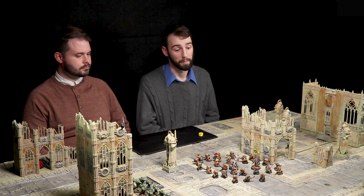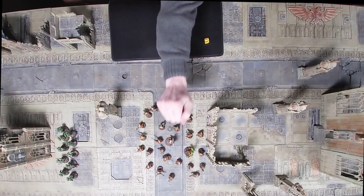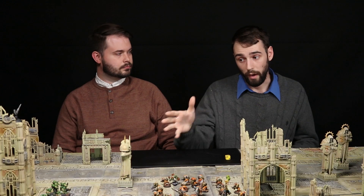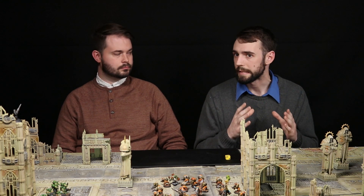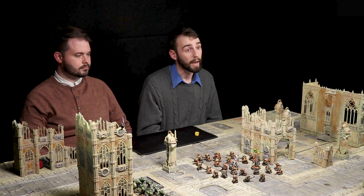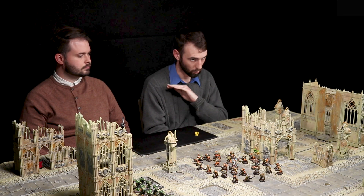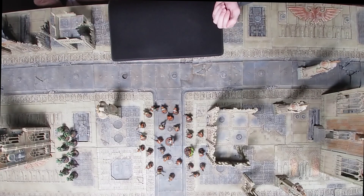Here we have our boys set up, ready to do some damage, and we have our intercessors trying to hold them back. They're worried about that 5-up invuln save from the custom force field on our big mech. So rather than throwing all our bolter shots into our boys, let's try a more tactical approach. Our Vindicare is going to shoot at our big mech and try to take him out, so the intercessors can wipe them off the map. One shot, hitting on twos — let's see what you can do.